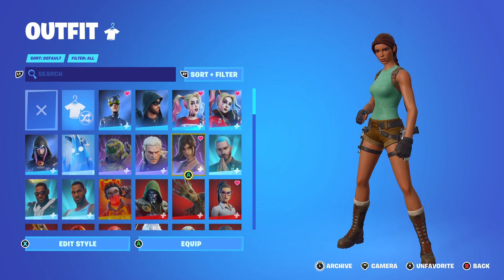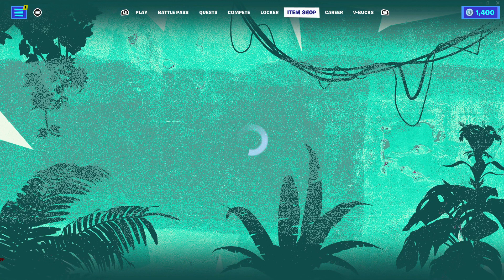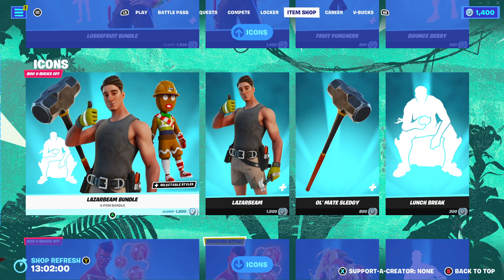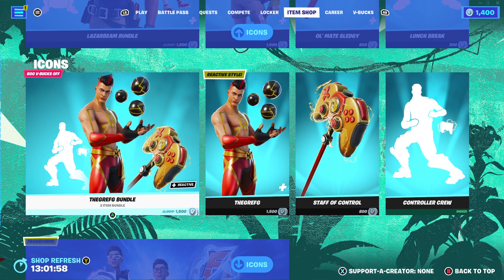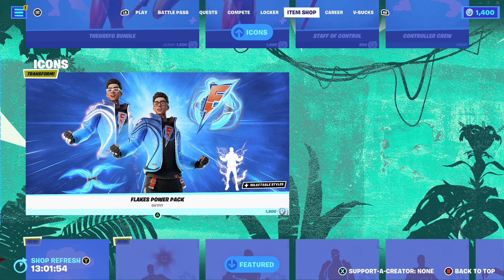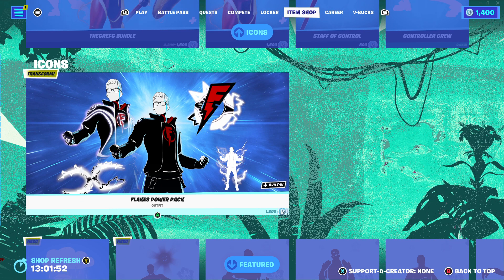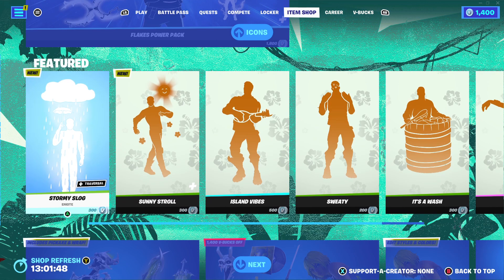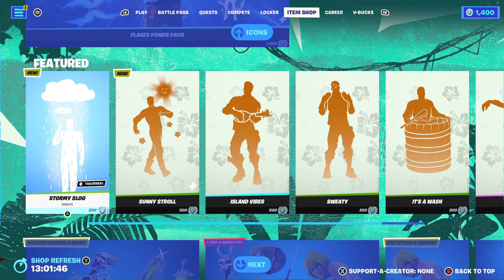When it comes to when we last saw the Jinx skin, we last saw it in the Fortnite item shop 524 days ago, which was actually on February the 5th of 2022. It was first initially released on November the 5th, 2021, which was Fortnite Chapter 2 Season 8. There's a bit of a common theme — it's been released on the 5th of one of the months.